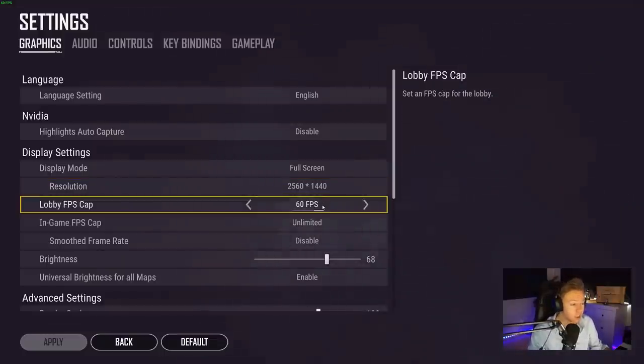Lobby FPS I have maxed to 60 — it's capped to 60 and you cannot go higher. This is because you don't need more than 60 fps in the lobby. There's no reason for your graphics card to work really hard, generate a lot of heat, and use a lot of power when you're in the lobby.